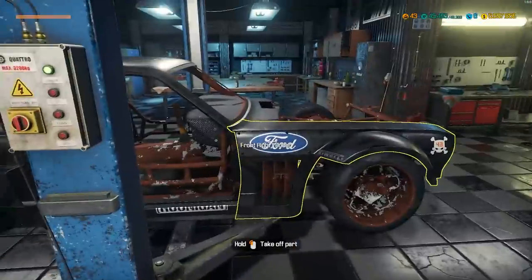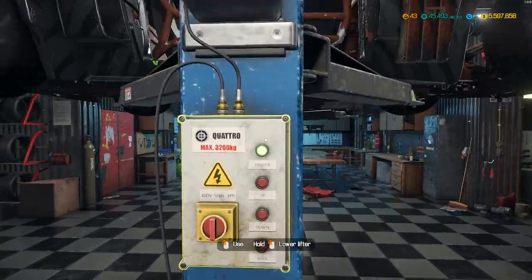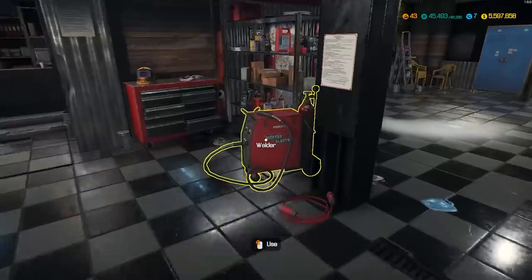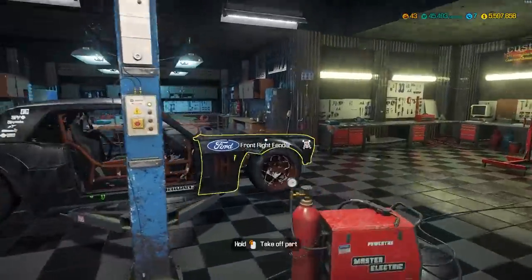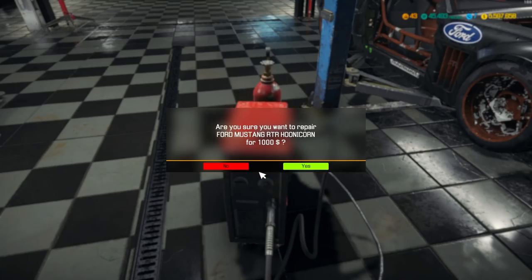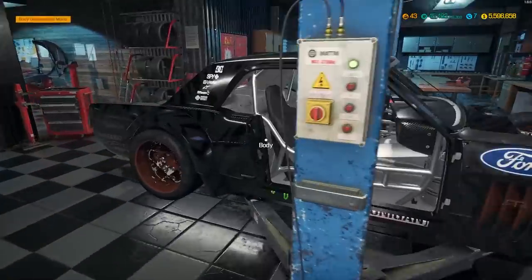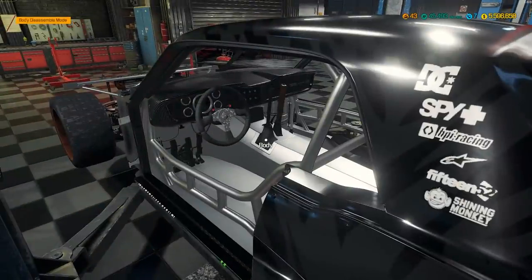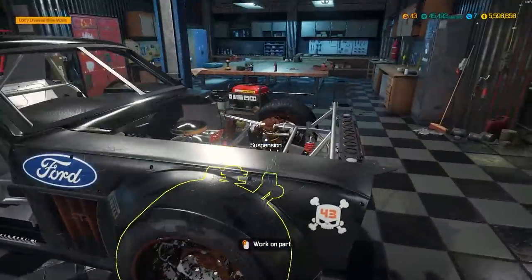On to the suspension and getting that fixed. Actually, let's bring it back down and get the welder to take care of that because it looks pretty rough right now. Move it over to lifter A. I can already tell that looks much better in there. That is so cool — I'm digging it. It's the Hoonicorn, guys.